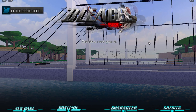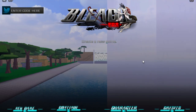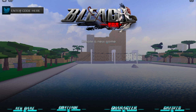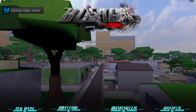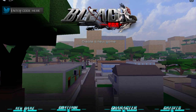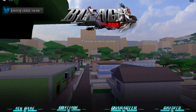Once you're in, if you look up here, this is the place where you put in your codes. So if I make a video where we have a new code in the game, you just come over here, click on it, and then put in the code. Let me show you guys one of the codes.